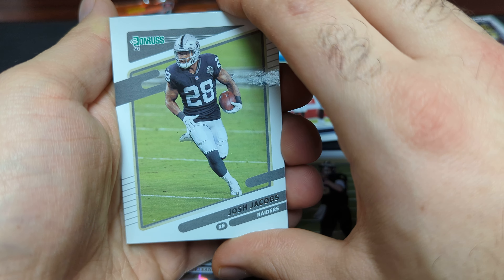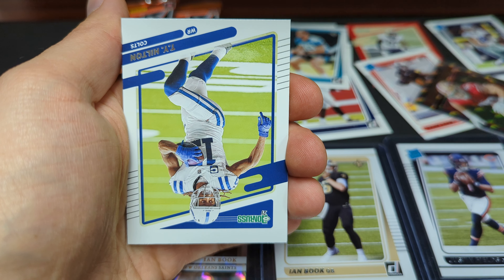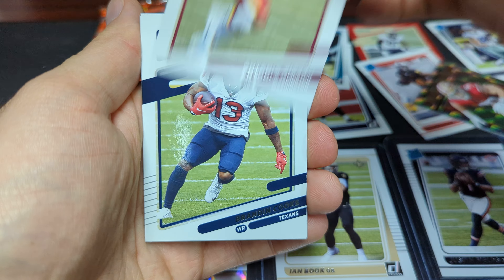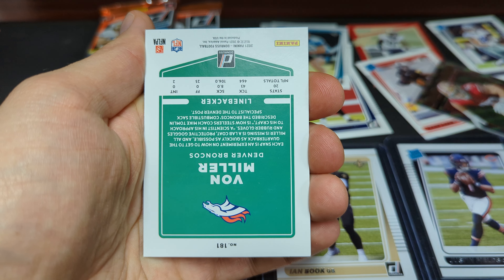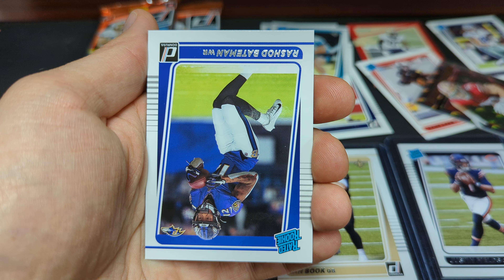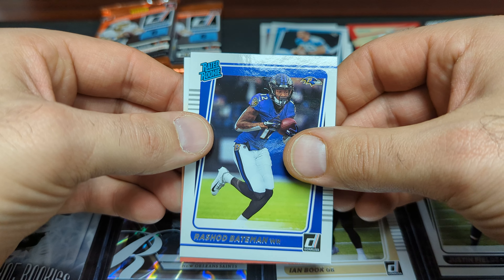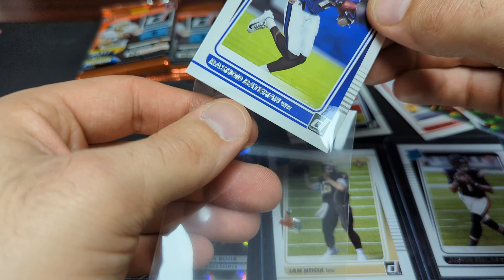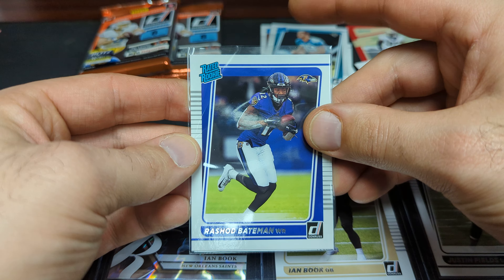So we got Josh Jacobs, Fred Warner, TY Hilton, Antonio Gibson, Brandin Cooks, Von Miller, Joe Namath. And a Rashad Bateman rated rookie for the Baltimore Ravens. Pretty good — we will sleeve him up. So Rashad Bateman. Two more packs.